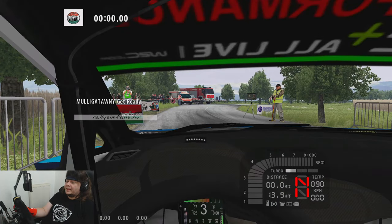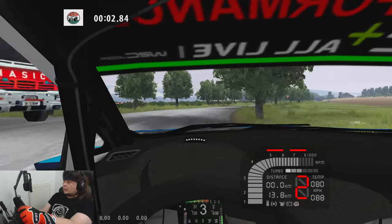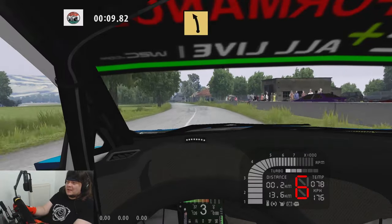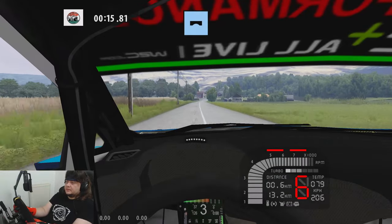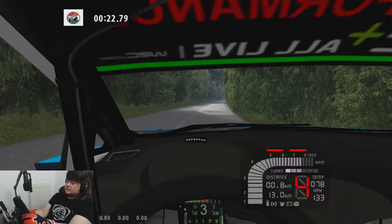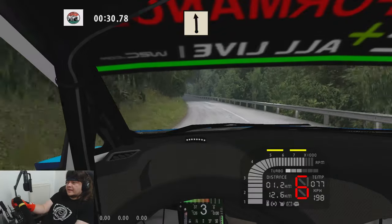I've driven this stage a few times already. Hopefully this one goes well. We're off the line a lot quicker than we were in the Audi or the Subaru. The sensation of speed is quite unmatched — these trees flying by me, it feels very visceral. It gives you such a great sense of place. Almost 200km/h there I think. The grip these modern WRC cars have on tarmac is just incredible — a lot of downforce in these cars.